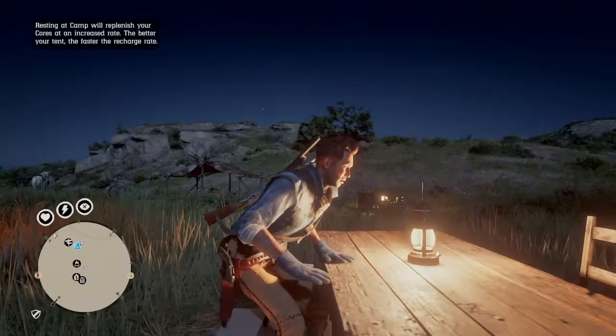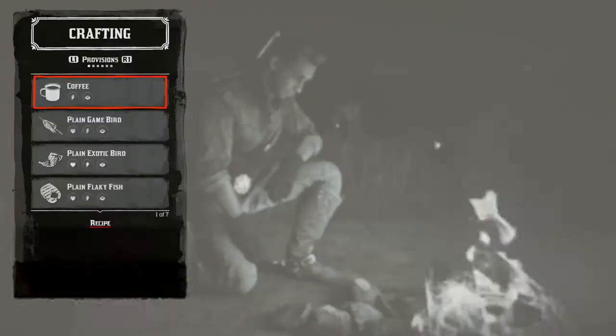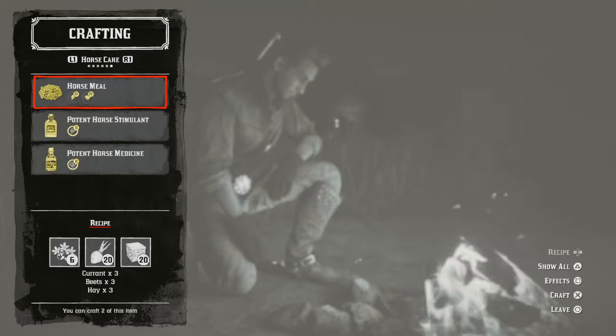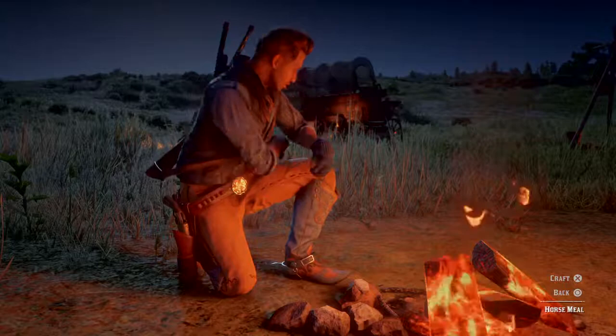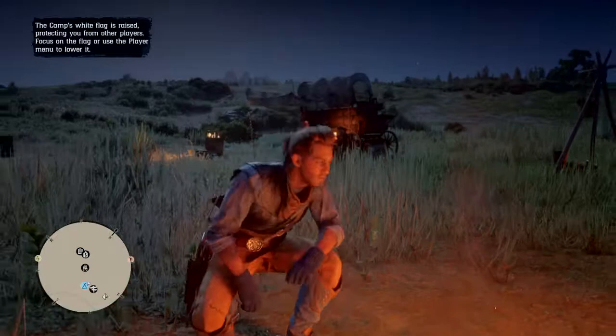I imagine it's going to be two of each like normal, so I should be able to craft three because I've got six currants. It's three of each - look at that, the stamina and the health is at level four each. I'll have to craft a load more of that. That's going to be the most useful horse meal - it was something like three hundred dollars, so it's going to be extremely useful for my horse. And there it is - that is how you create the horse meal tonic for your horse.